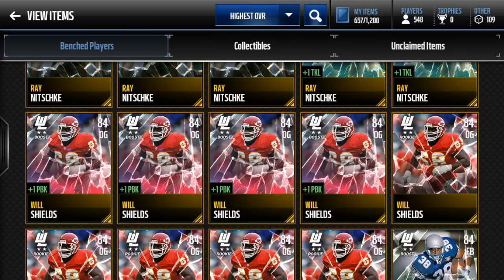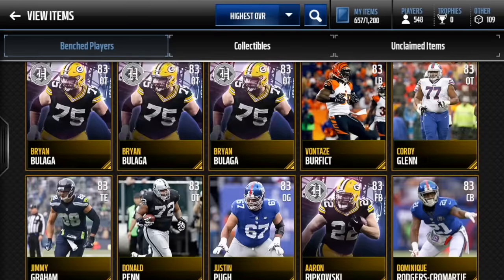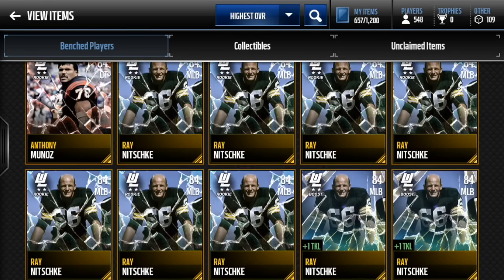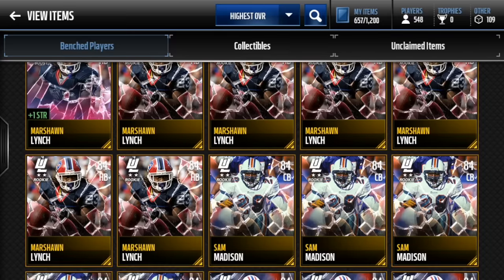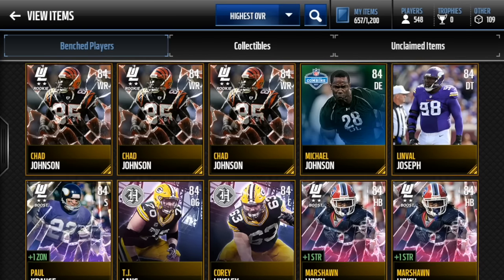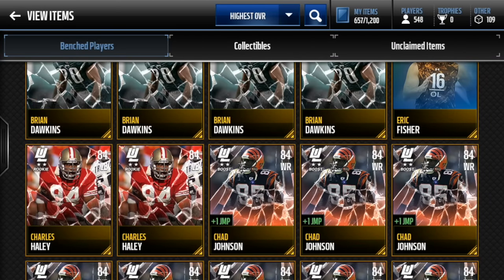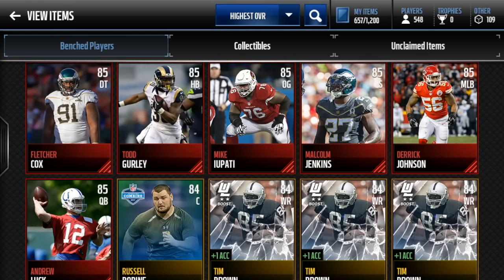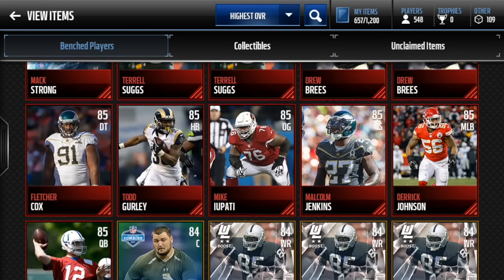Here we go, I'm going to click View Items. I'm not looking. Alright, I think we're good. Let's see what new gold we got. We got Madison — two boosts and three rookies. We got three rookies and eight boosts of Chad Johnson. Looks like we got some gold draft players and here are the elites. We got Luck, Johnson, Jenkins, Upati, Gurley, Cox.